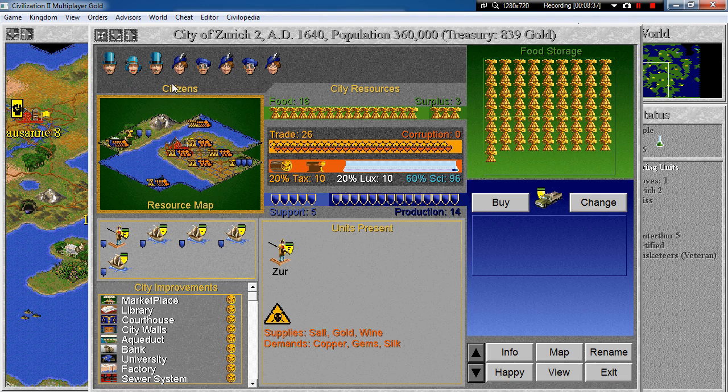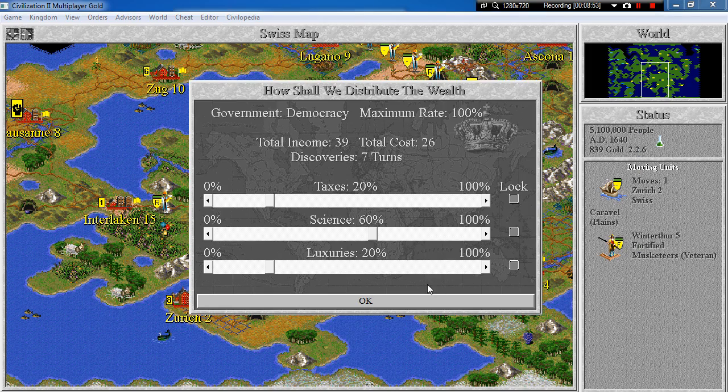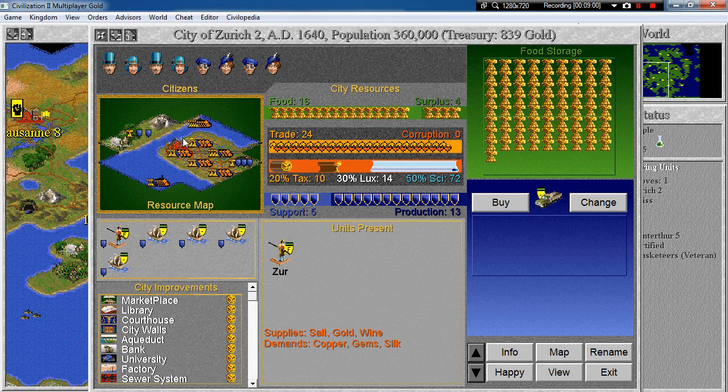So we have quite a lot of happy citizens in Zurich. However I guess we would need more. Surplus 4 — so that's what we need. We can increase the luxuries to 30%. That would make 1, 2, 3, 4 happy citizens, and 4 citizens which are content. I think that should be enough.